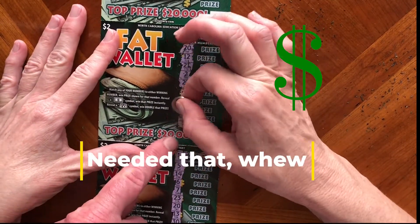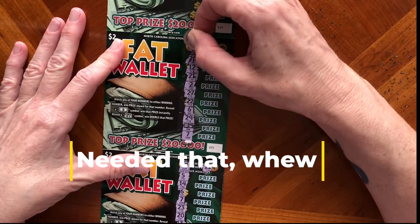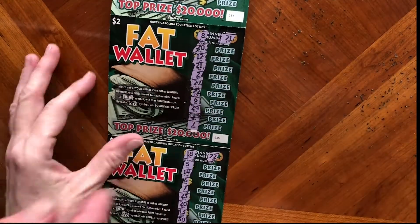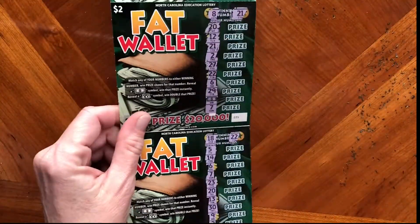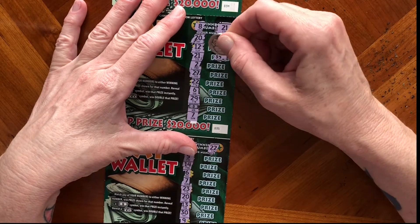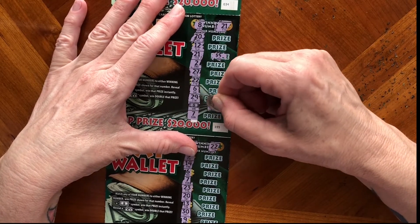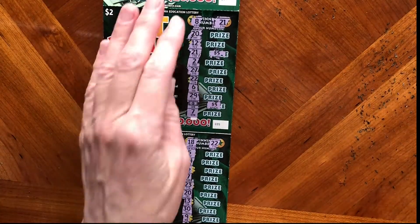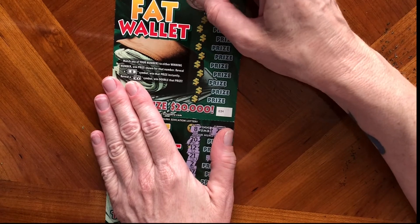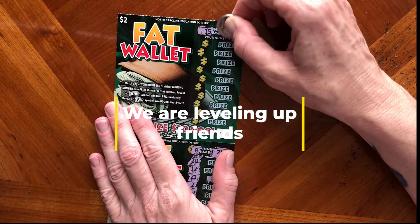Oh, there's a win! Jules got a win symbol! Number 7 — we finally got a win. Number 8, number 21 — got 2 wins! Let's hope it's enough. $5 and another $5 — hey folks, we are leveling up! That one ticket right there is enough for 3 tickets. That's a $10 winner — enough for 3 $3 tickets in North Carolina.